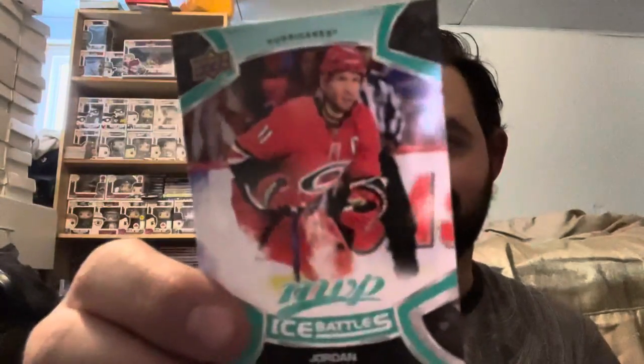This pack has Ilya Sorokin, Juuse Saros, Jordan Eberle, and — boom — a Quentin Byfield base rookie. I needed his rookie card and now I have it. Also an ice battles of Jordan Staal. So that's Byfield's silver script parallel AND his base rookie — a nice box so far.